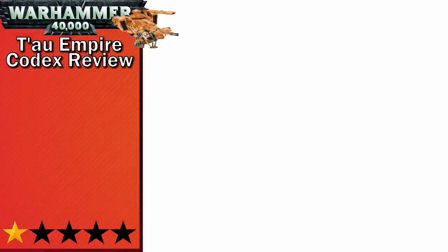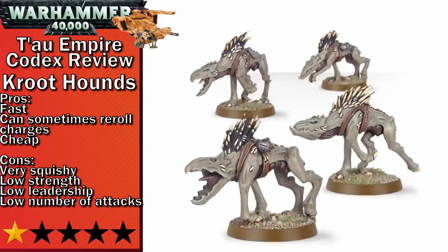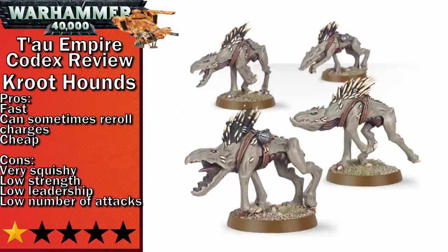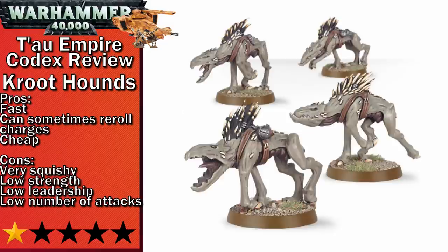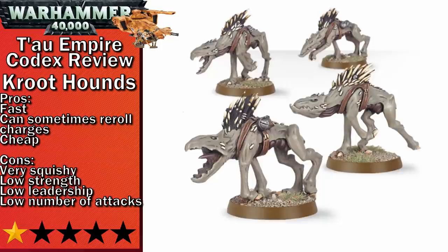Next up in one-star is Kroot Hounds. They're an incredibly cheap fast attack option, so if you're building a brigade and don't want to use the amazing Tactical Drones, you can take these. Their stats across the board are pretty unimpressive, lacking good saves, decent leadership, or a good toughness. The good things about them are their high speed — which just means they end up charging into your opponents to die faster — and their melee actually carries AP. They do have a stratagem that allows other Kroot to re-roll their charges if within 12 inches of the Kroot Hounds, but Kroot melee doesn't really impress me. None of the Kroot benefit from any of the Sept effects, which also hurts their playability quite a bit.